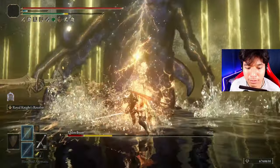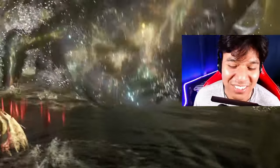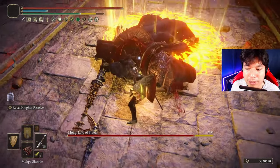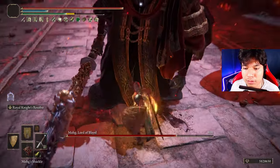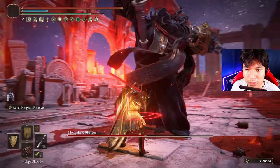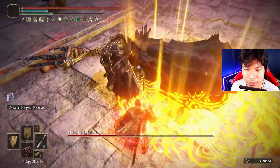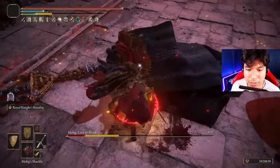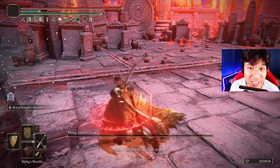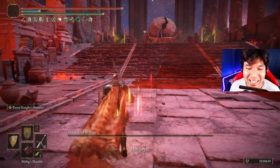Come on baby, give it to me. What a clean fight! Hey there man — nice spear attack right there. Okay, nice. Oh that's what I'm talking about baby. And enjoy this one, and enjoy this one as well. Boom baby! Just for the record guys, it is a lot simpler to just use the weapon and you will not have to use the shackle more than once, but I really wanted to show you a guard counter on Mohg.